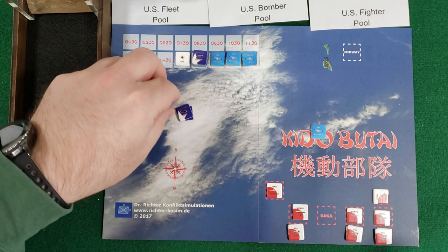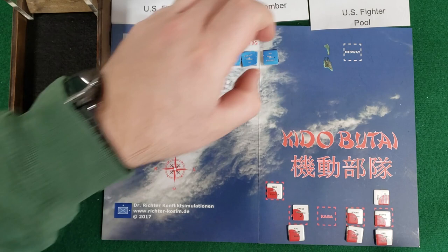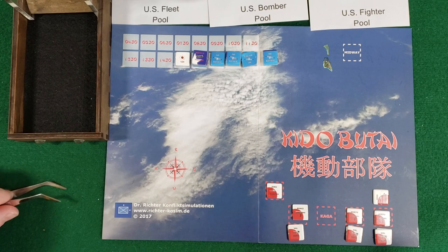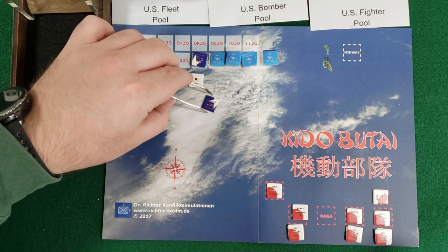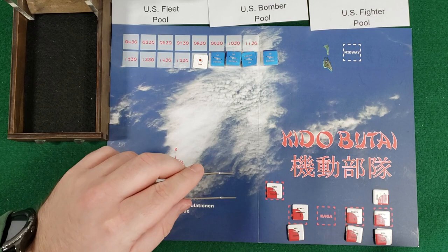Both dive bombers go off the map since five turns ahead is beyond the turn track - that means they're not coming back in time to affect the rest of the game. That's horrible for the Japanese. Moving the turn track up to 1630, and putting counters back in their pools: a fighter, a bomber, a bomber dummy, and a fighter dummy. Rotating my remaining CAP fighters. I'm still waiting to see the American fleet carriers. Reconnaissance phase: a four, cannot locate. Now it's the American phase.